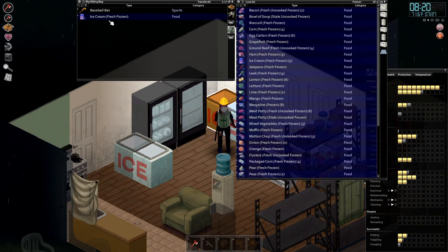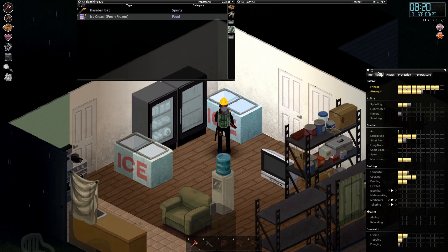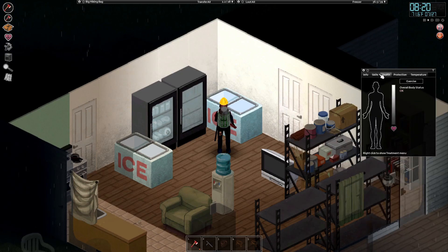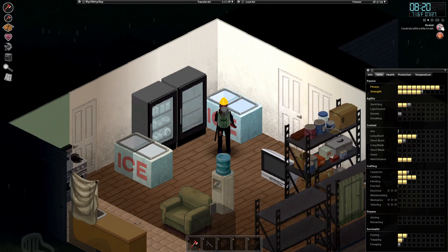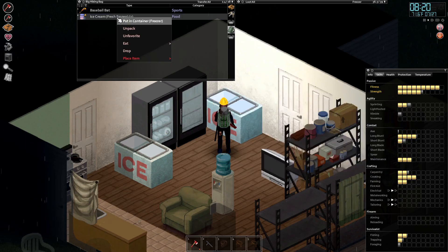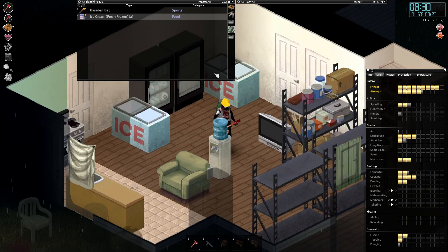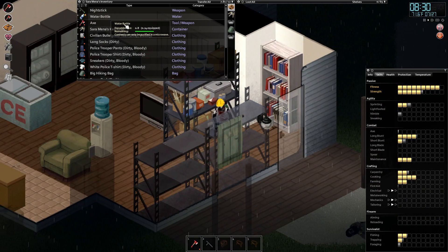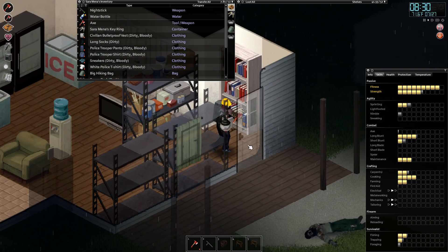I'm just grabbing some ice cream here. What's our weight like? Weight's 74, going down. Now we're going to need some food here — maybe we'll just bring two ice creams. So we got ice cream, we got axes, we got weapons, we got a baseball bat if we need it, a nightstick, and a water bottle — water bottle's full.